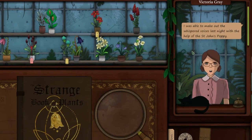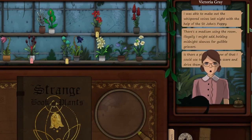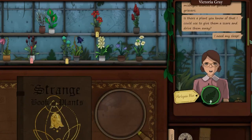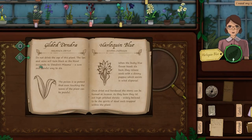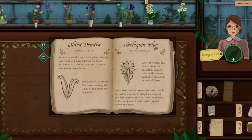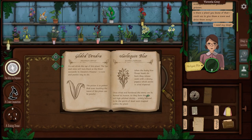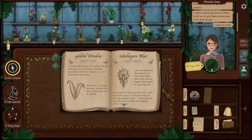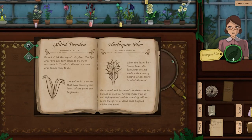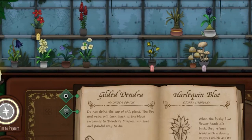Victoria Gray — we've had her as a client before. 'I was able to make out the whispered voices last night with the help of St. John's puppy. There's a medium using the room illegally, holding midnight seances for gullible grievers. Is there a plant you know that I could use to give them a scare?' I would not recommend the Gilded Dendra, as that will kill everyone — painfully. Theoretically it will get rid of your problem as well. Look at this — this is really neat. Harlequin blue: 'When the bushy blue flower heads die back, they release seeds with downy pappus. Once dried and hardened, the stems can be burned as incense. As they burn, they let out a high-pitched shriek — widely believed to be the spirits of dead souls trapped within the plant.' This is the plant — bushy blue heads. That's my forest camphrey, but this one...